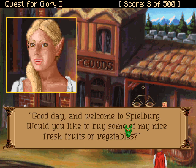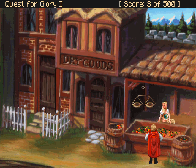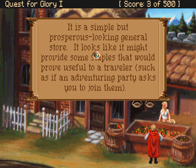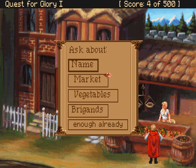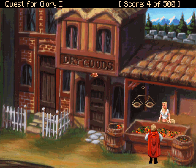You can smell apples as you approach this corner. 'Good day, and welcome to Spielberg. Would you like to buy some of my nice fresh fruit or vegetables?' You are in the north-east section of town. The buildings are all brightly painted and the air is filled with the fragrance of apples. This appears to be a market street. You see a charming young centaur with the upper torso of a teenager and the body of a filly. There are a variety of vegetables for sale, and the shopkeeper is a centaur. What's your name? 'I am Hild, daughter of Heinrich...' — that is a long, complicated-sounding name — the farmer. My father is Heinrich.